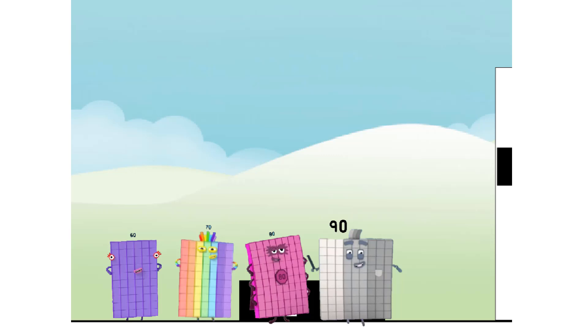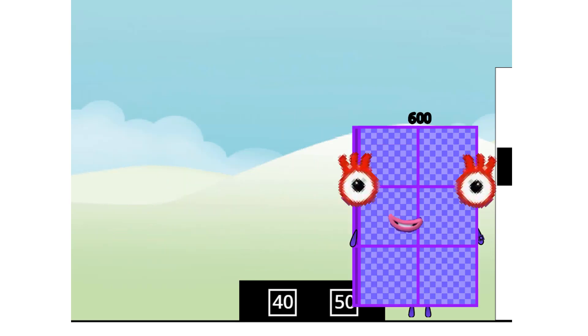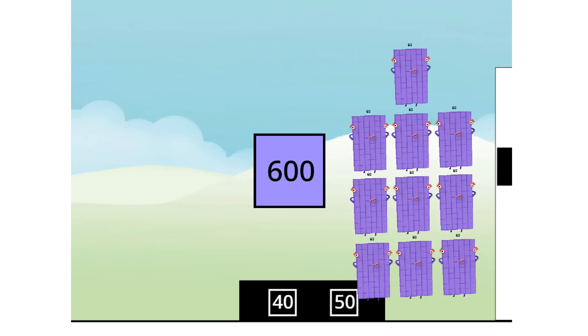Thank you for coming to play my big new game. I'll roll the dice to start, my friends. This game is called How Many Tens? 60 times 10 equals six hundred. I am six hundred, here to play with six hundred spots — hip hip hooray!